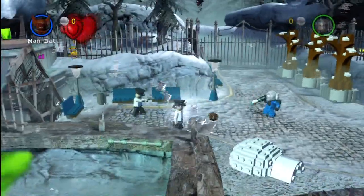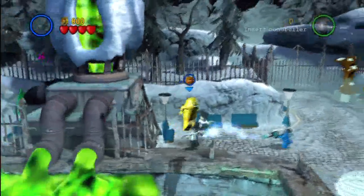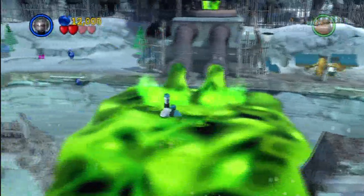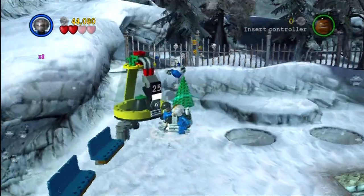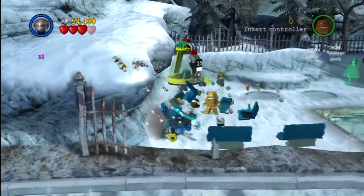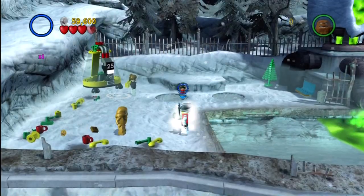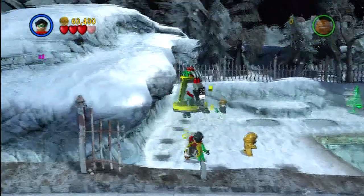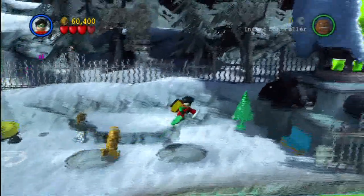Alrighty, so right off the bat, as soon as we enter this area, we're gonna take a sharp left turn. Might as well switch to Freeze because I need someone who can swim through the poisonous stuff. We're gonna get over to this side and do a couple of things. First off, we're gonna save the Citizen in Peril right over here, leaving us with only four more Citizens in Peril in the next five missions left over.